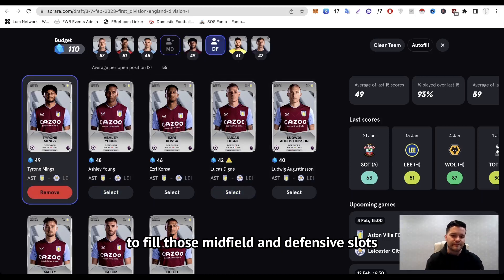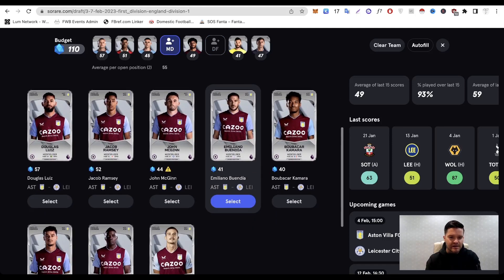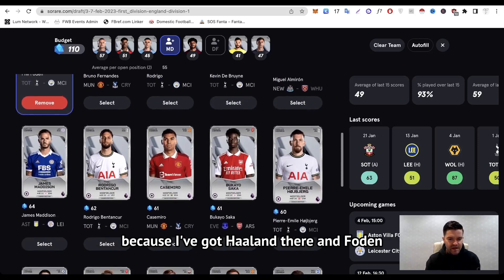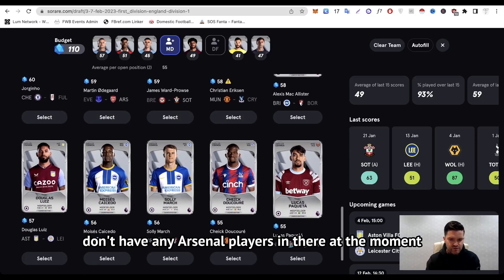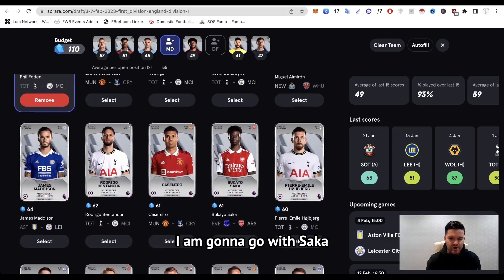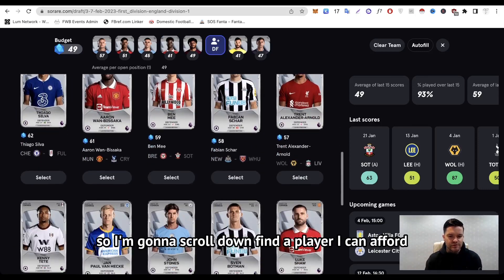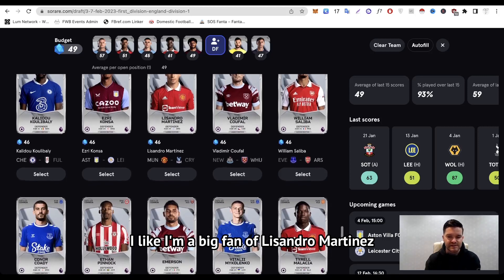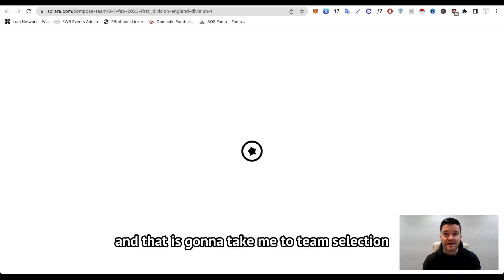Now I have 110 points left to fill those midfield and defensive slots. I can't pick any more Man City players because I've already got Haaland and Foden. Bukayo Saka — he likes to get amongst the goals, and Everton is an opportunity for him to score. I don't have any Arsenal players in there at the moment, so I'm going to go with Saka. That leaves me 49 points. Scrolling down to find a player I can afford — I like Lisandro Martinez, but I'm also looking at Saliba. I think Saliba is good value for money at 46 points. That leaves me three in the bank. I'm going to confirm my draft and that will take me to team selection.